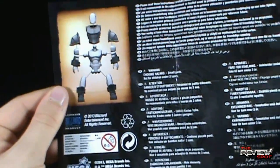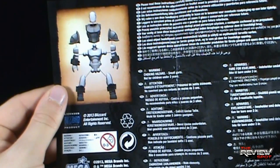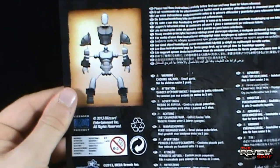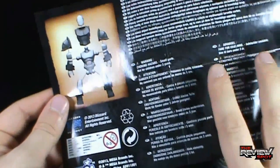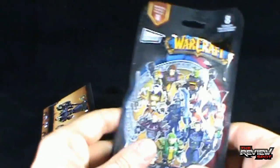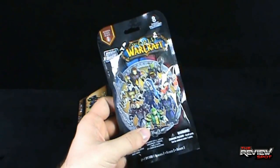I have to commend Mega Bloks. One thing I really like about their product when they have their minifigures is that they're ball-jointed, so you can move them and pose them in different ways. The other building set figures don't have that — they're just very, you know, they just swivel.